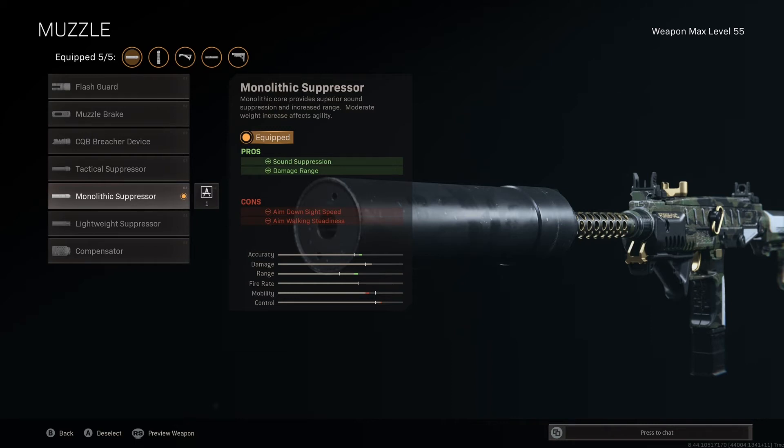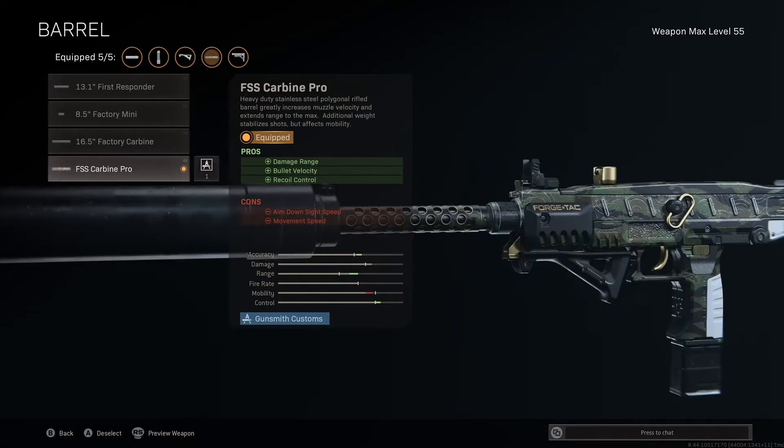Starting off in the muzzle attachment slot, we are using this absolutely massive monolithic suppressor for the sound suppression, a 10% boost to damage range, and a 15% boost to bullet velocity. Here is the post-launch FSS Carbine Pro Barrel, which provides that all-important trifecta of damage range, bullet velocity, and recoil control boosts.